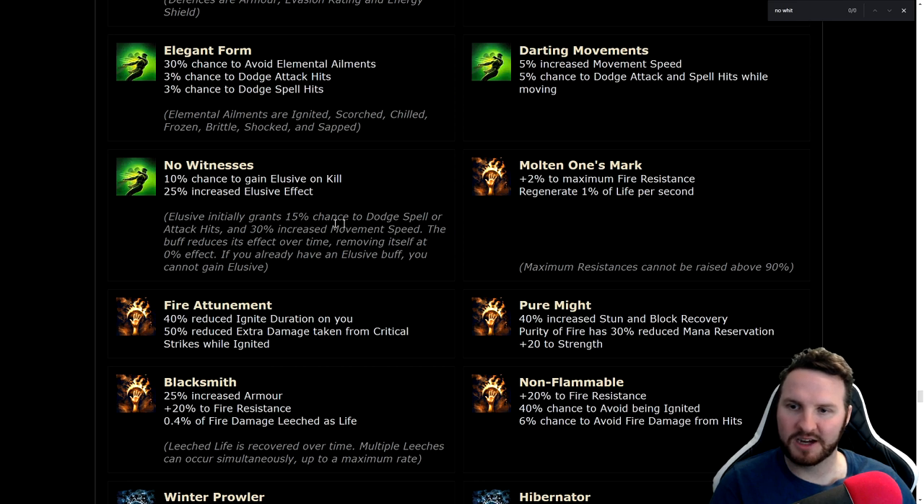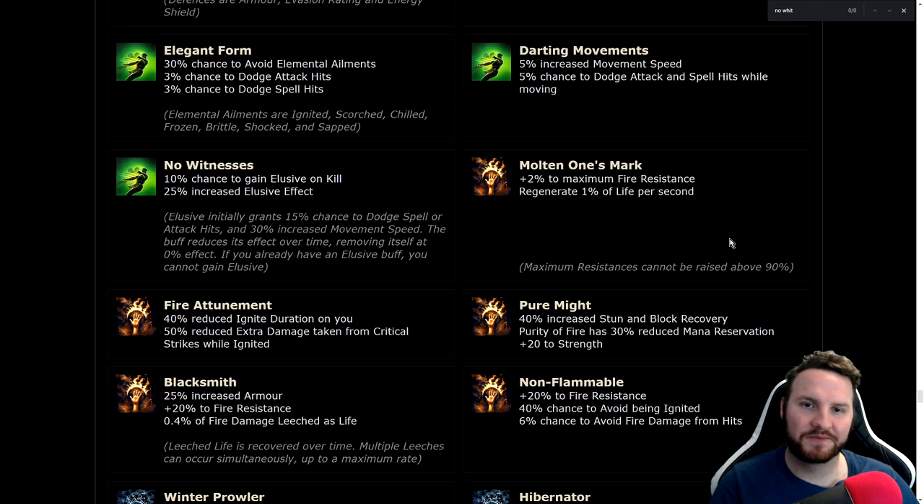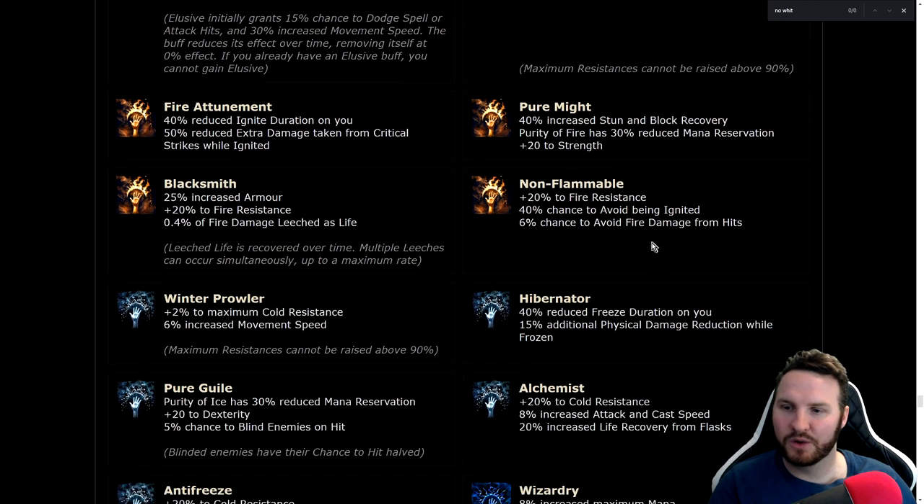No Witnesses: 10% chance to gain Elusive on kill, 25% increased effect of Elusive. Elusive initially grants 15% chance to dodge spell or attack hits and 30% increased movement speed, so 25% increased effect gives 37.5% increased movement speed — very strong for a notable. Molten One's Mark: 2% to maximum fire resistance and regenerate 1% of life per second — great for Righteous Fire or any self-ignite builds. Winter Prowler: 2% maximum cold resistance and 6% increased movement speed — maximum resistances are one of the strongest things you can get.